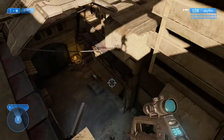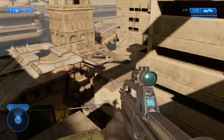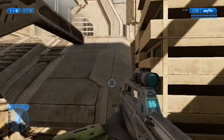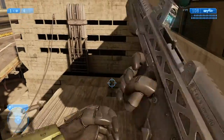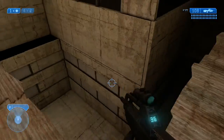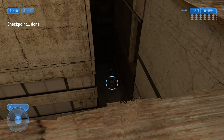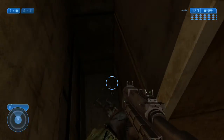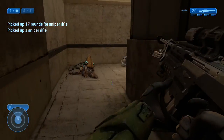So now you're past the hunters and everything. You're going to go to that building over there — jump over here like that. I have all the skulls on so I have limited ammo and stuff. I don't have a flashlight, I have invisibility. So you're going to want to pick up the sniper.